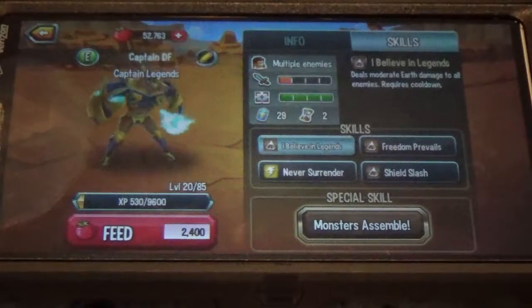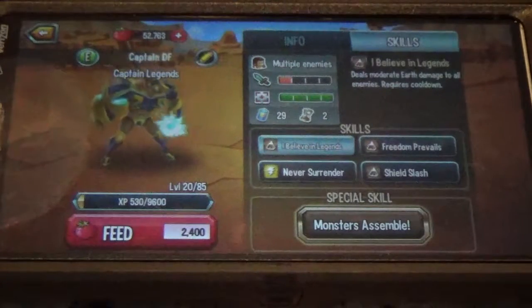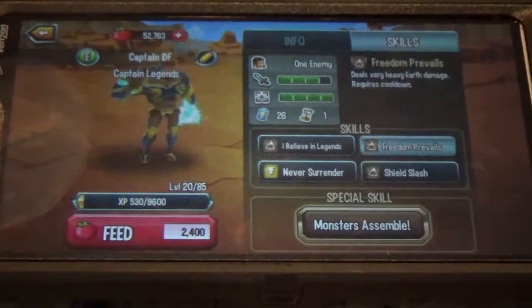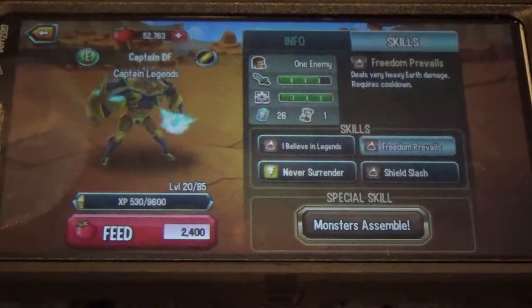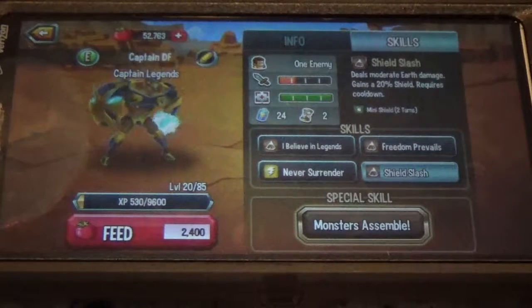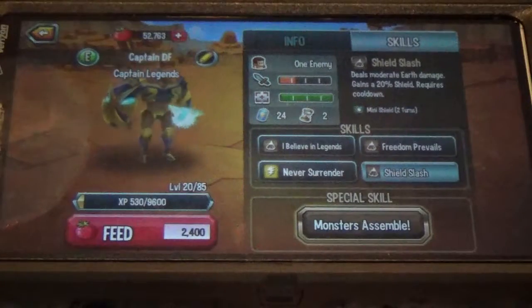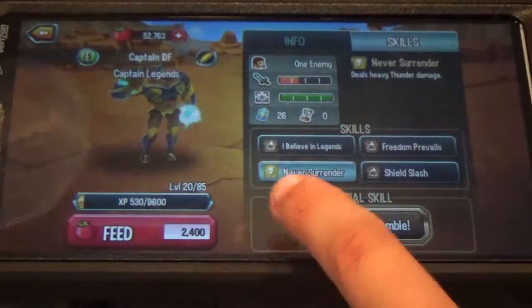One of his moves is I Believe in Legends — deals moderate earth damage to all enemies, requires 2-round cooldown. Freedom Prevails deals very heavy earth damage, requires 1-round cooldown. Shield Slash does moderate earth damage and gives a 20% shield, requires 2-turn cooldown. Mini Shield. Never Surrender deals heavy thunder damage with no cooldown.